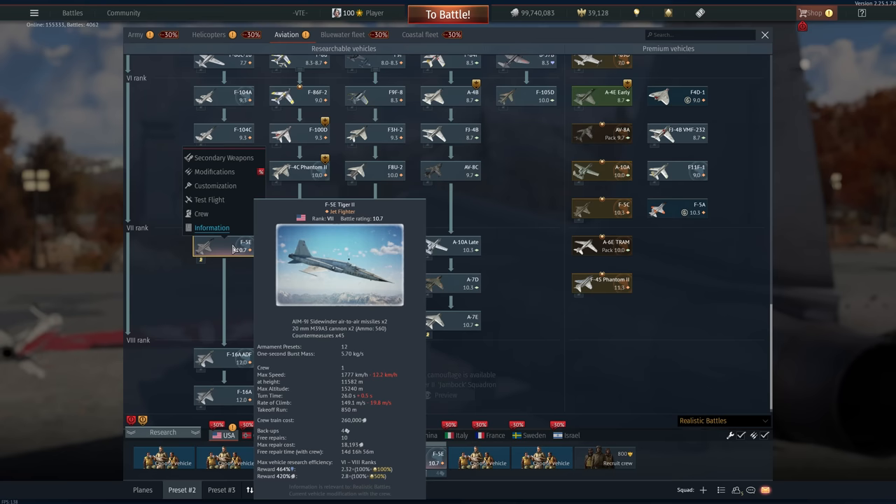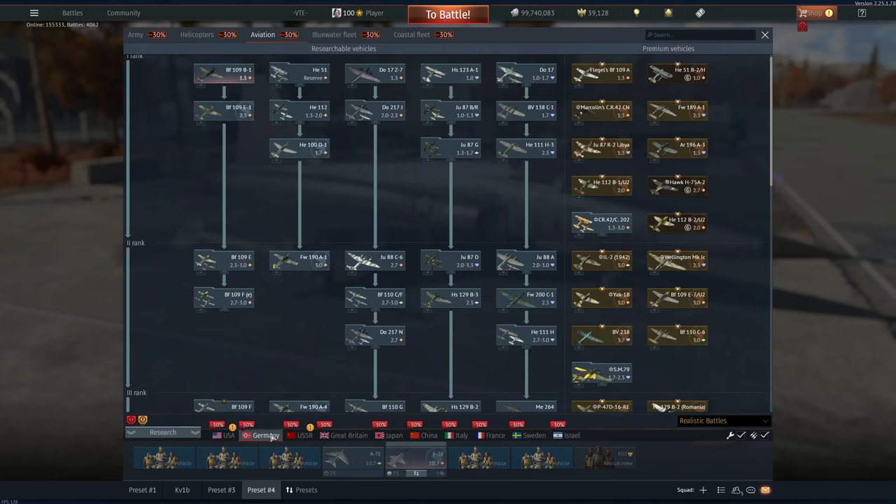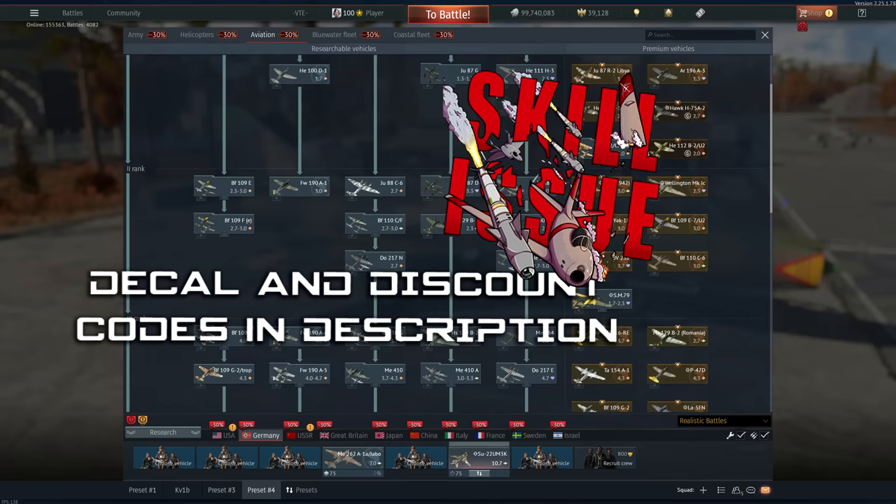The A-6E TRAM is a little bit mind-numbing — it is pretty okay if you really want to go full braindead. A-6E TRAM is pretty damn strong, but again I would say get the F5C and then talisman the F8E or the F5E, at least as long as the matchmaking stays as it is.